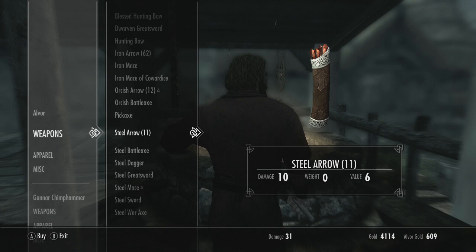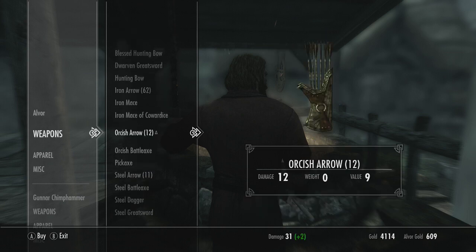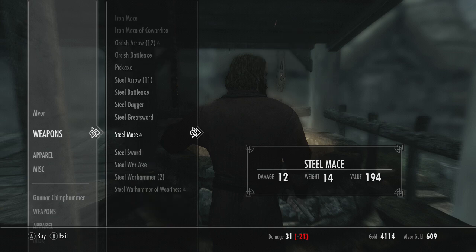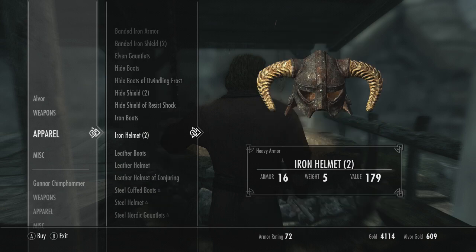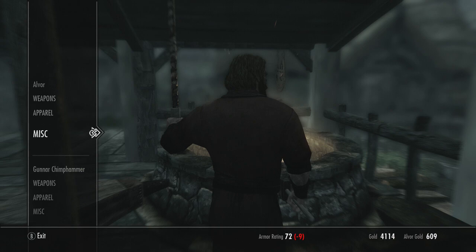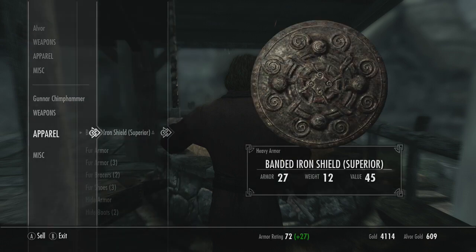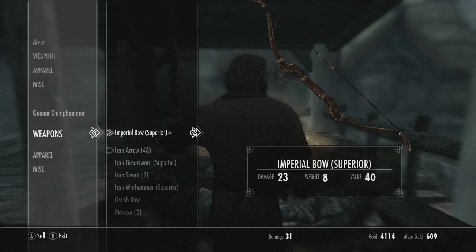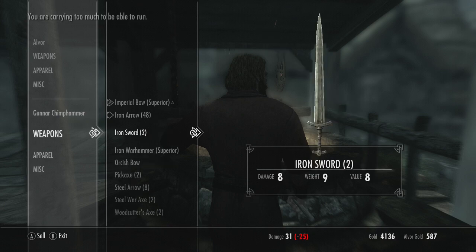What I'm also going to do is sort out arrows. We've got quite a few iron arrows, but I can actually make arrows now. Orcish arrows are a bit of a nightmare, but steel arrows — we just need steel ingots and we can bang out a few of those. We might as well check if he's got anything useful. I could actually make a steel shield as well, because it's a lot better than our current shield. We've got a banded iron shield at 27, and the steel shield once improved will be worth more.